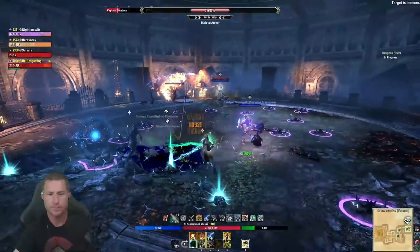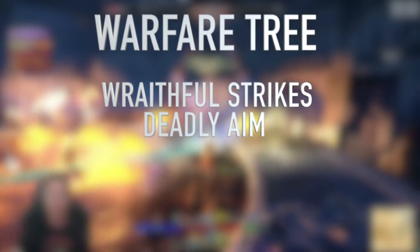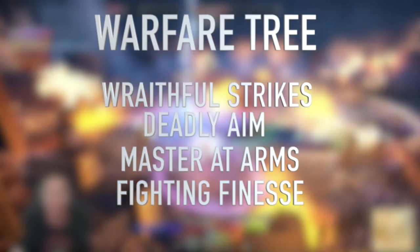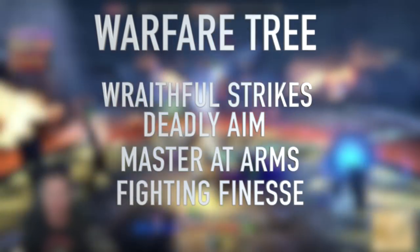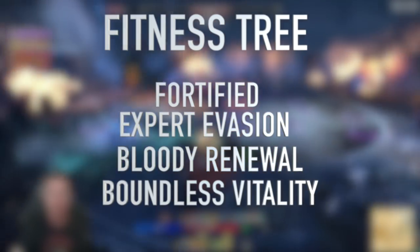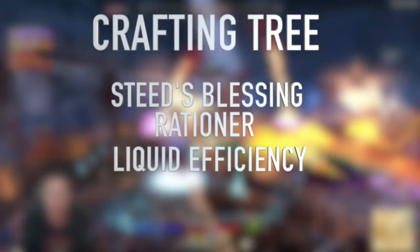For Champion Points in the Warfare tree: Wrathful Strikes for weapon and spell damage on damage abilities, Deadly Aim increasing single target damage, Master at Arms increasing overall damage, and Fighting Finesse increasing critical damage and critical healing. Wrathful Strikes is a flex spot because we have more direct damage than DoTs. In the Fitness tree: Fortified for increased armor, Expert Evasion for dodge rolls, Bloody Renewal restoring stamina on kill, and Boundless Vitality for more max health. In the Craft tree: Steed's Blessing, Rationer, Liquid Efficiency, and Treasure Hunter.